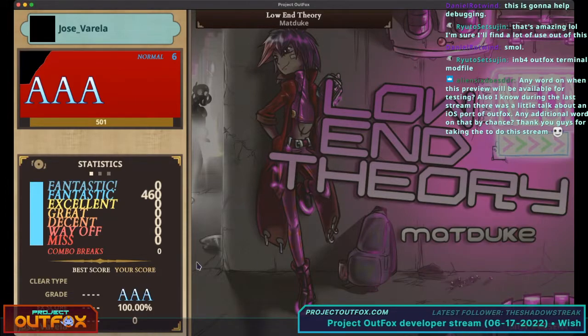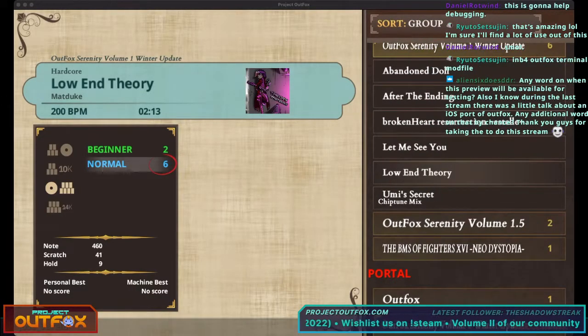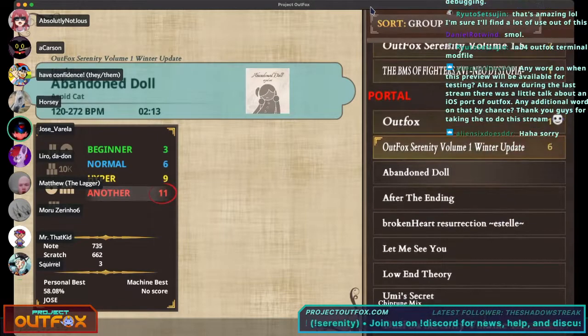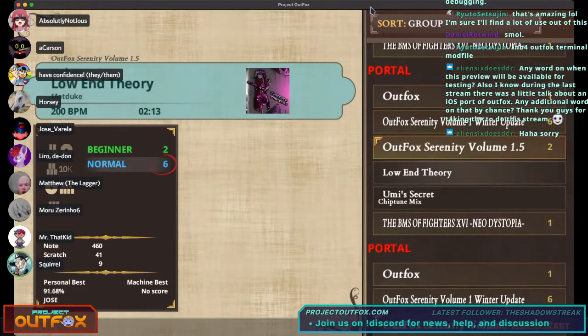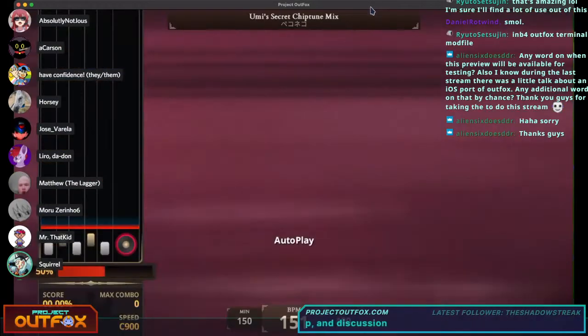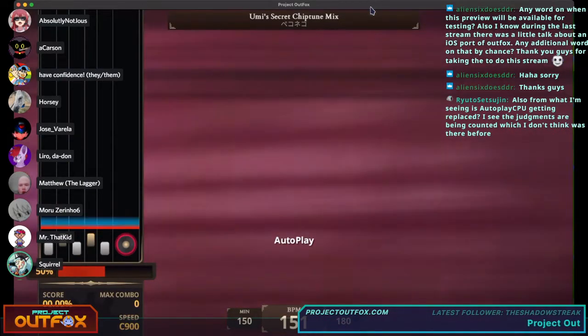The preview build will be available for testing — that's actually the main point of this stream. The proposed release date for the first Alpha 5 build, version 5.0.0, will be on Steam on August 29th, publicly available for all platforms. The iOS port of OutFox is also an Alpha 5 item — OutFox's presence on the iOS store is now permitted after passing the Apple developer program.